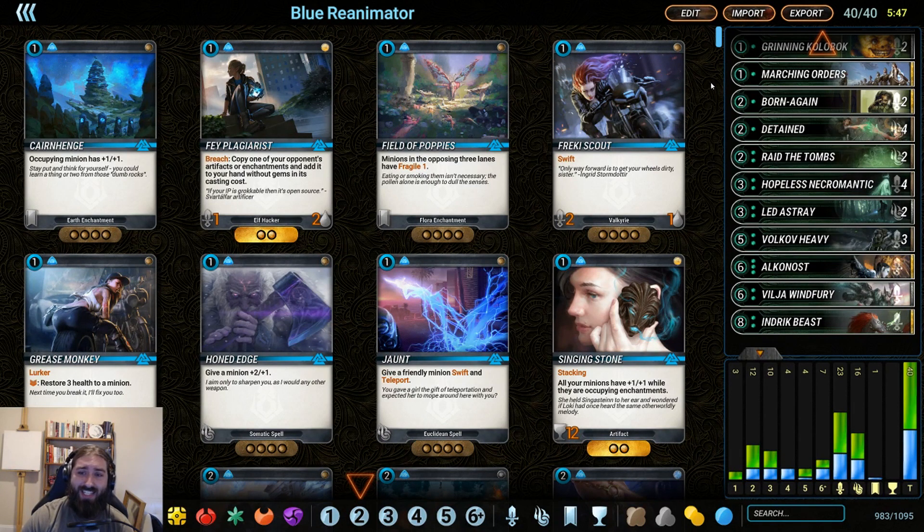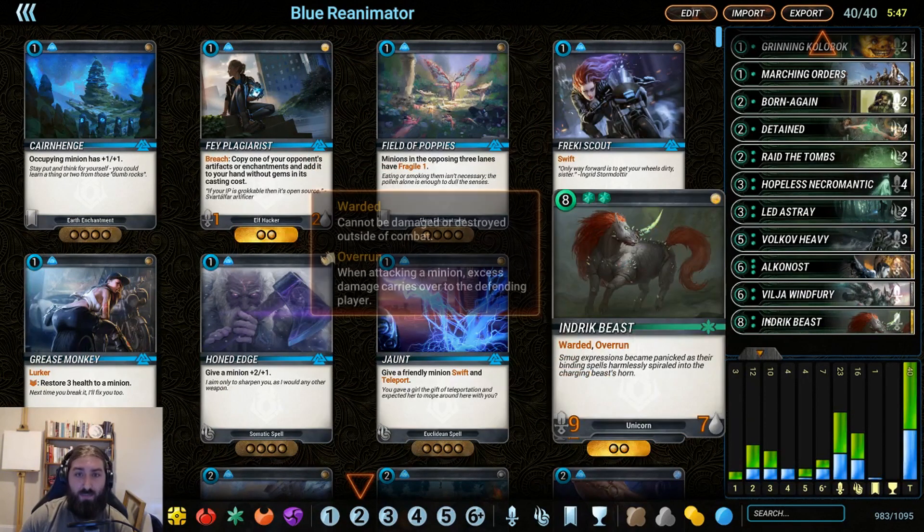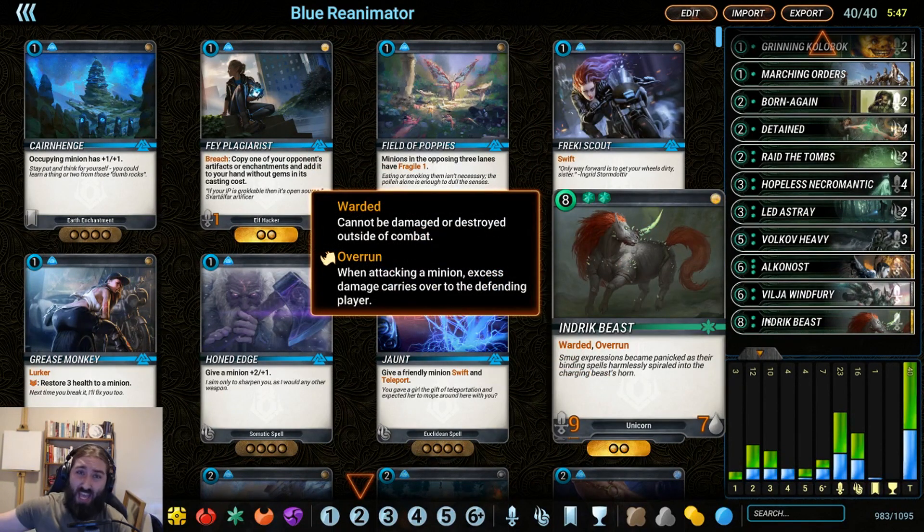The idea is that having discarded one of those with the disc and then plopping down Hopeless Necromantic — which is really easy to kill off with combat because everything has Slayer — you're going to get one of these big cards way ahead of schedule.